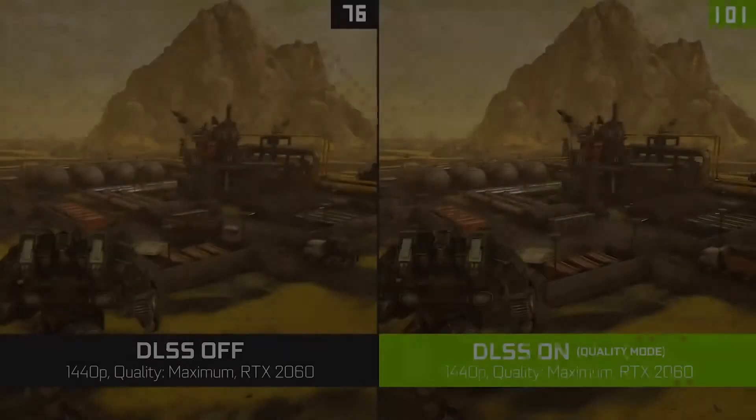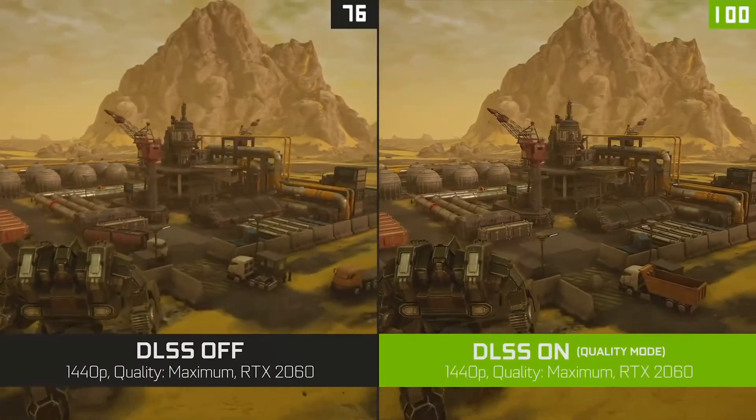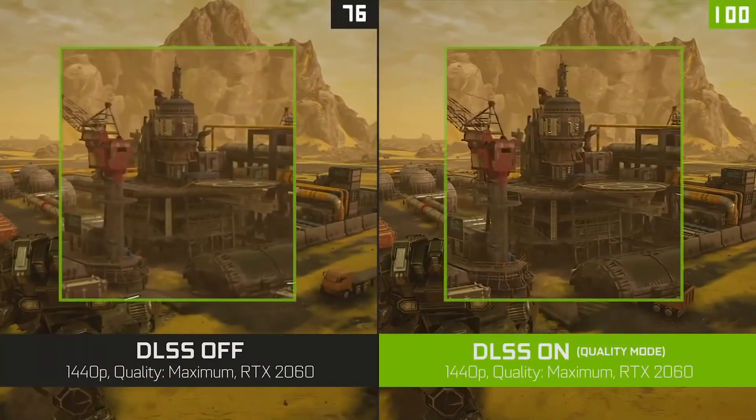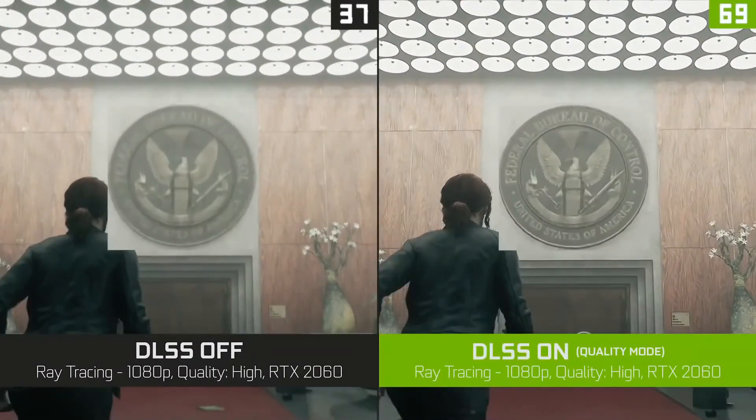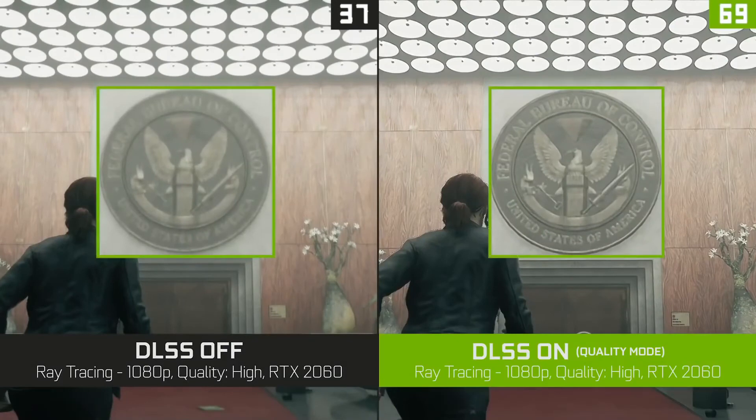Even though we're rendering fewer pixels, in MechWarrior 5 you'll see the same positive results — really similar image quality to native rendering with huge boosts in performance. We're also adding the latest version of DLSS in Control, which will further improve the image quality in this already great looking game.